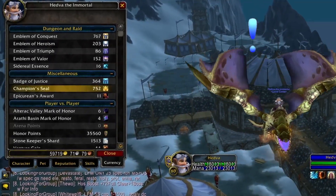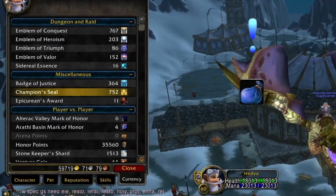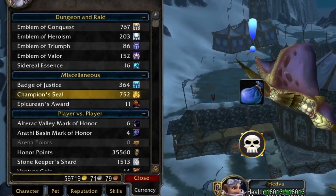Quest Rewards, Champion's Purses — which are actually also Quest Rewards — and Boss Drops in Heroic Trial of the Champion.